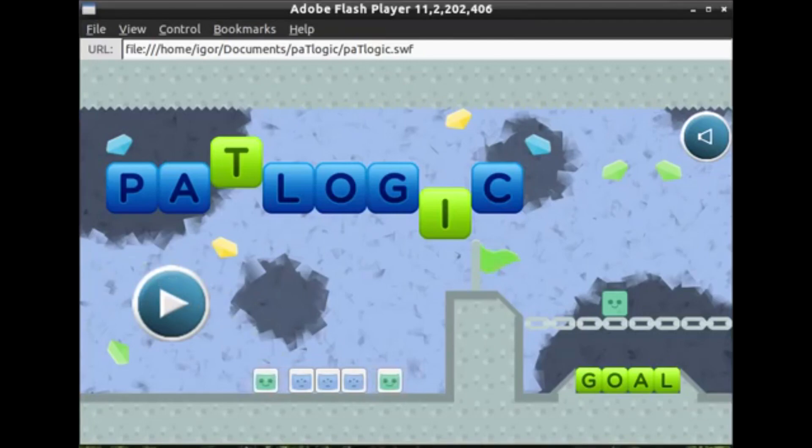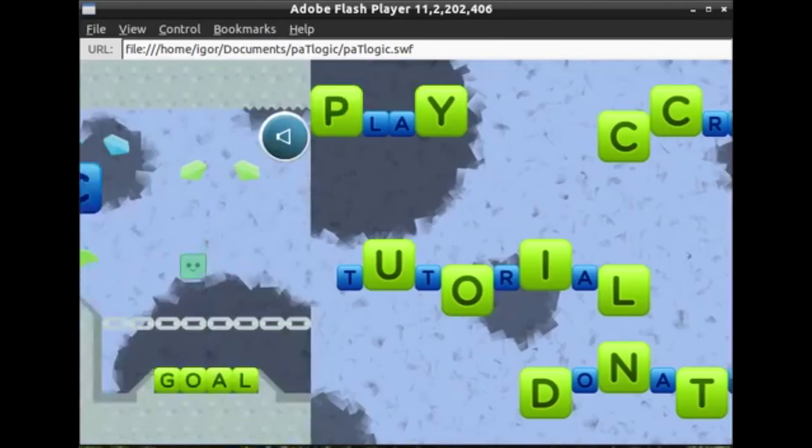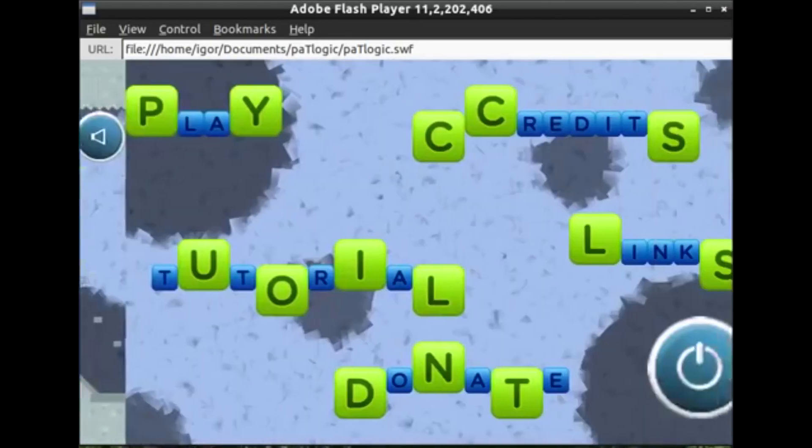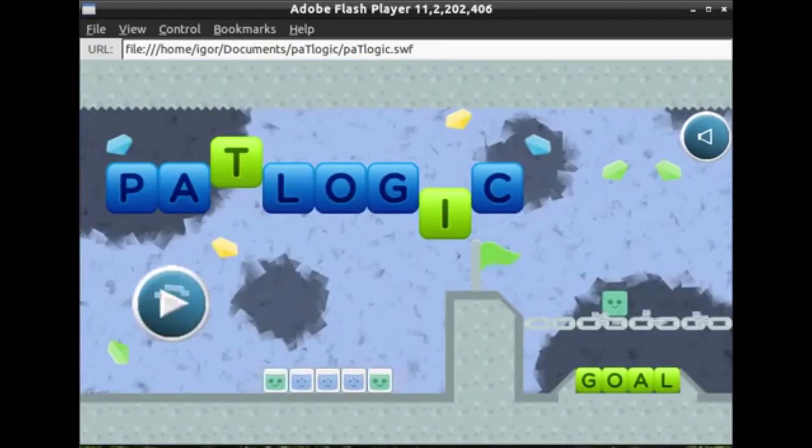This is a Steam Greenlight trailer for PatLogic. It's a game about some little square, I think. So here's the main menu — that's always good for a trailer, as is the Adobe Flash Player overlay there. Really lets you know that... okay.